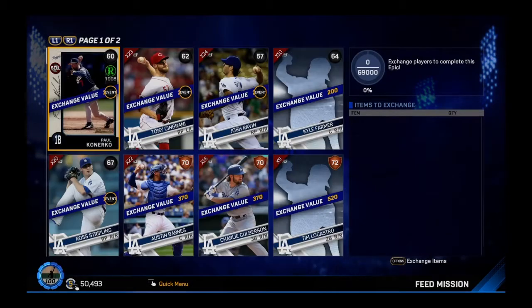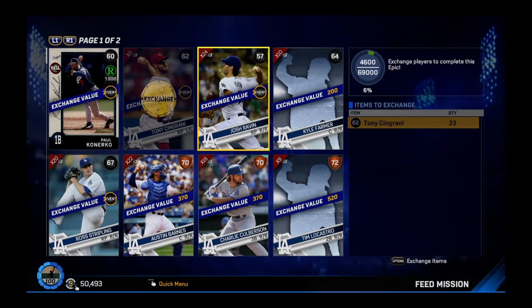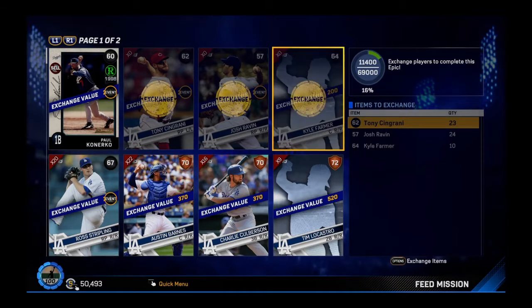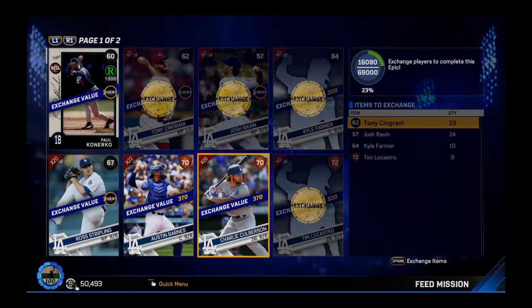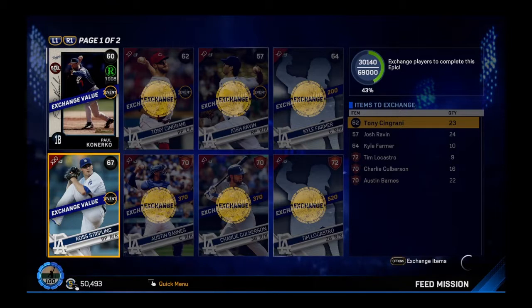Which takes us to Level 5. And of course, as always, we need to exchange cards from that team. This looks like we're looking at 69,000 exchange value points. That won't be a problem — I've got a lot of Dodgers duplicate cards. We'll go ahead and just slap right through this and get this done for you.